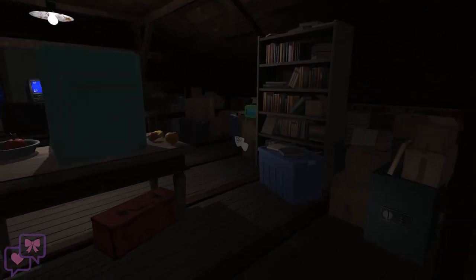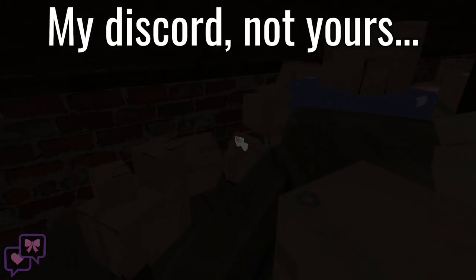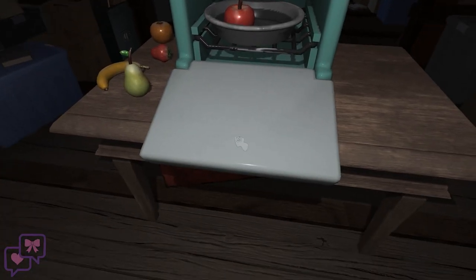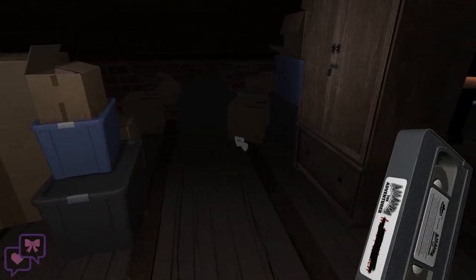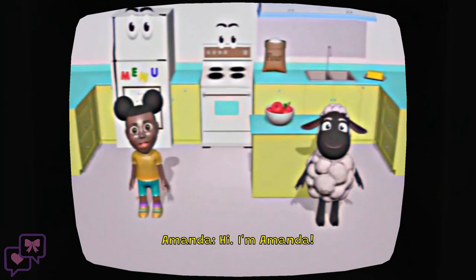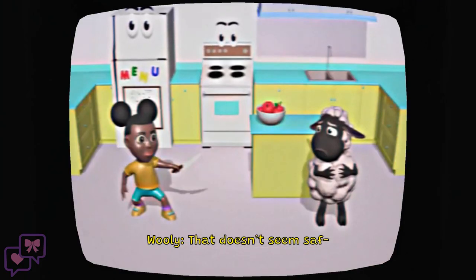I don't know what any of this does, but apparently I'm missing sugar, or flour, or something. I fiddle around with the items and then find a new VHS tape with the title scratched out — that's cool. I play it and something appears on screen. 'Oh hello, hi — yeah, hi, what's up?' I'm sorry... what is happening?